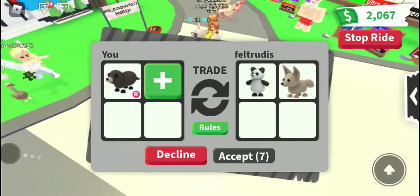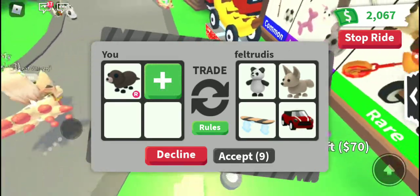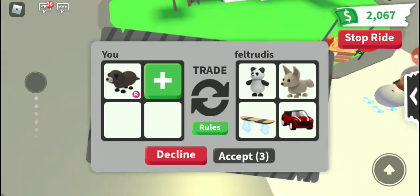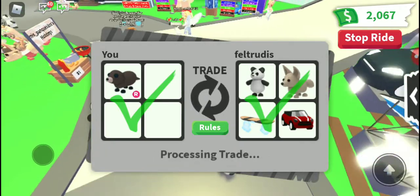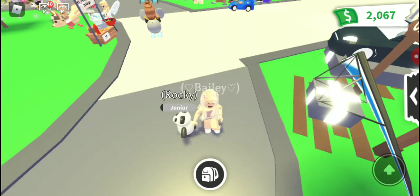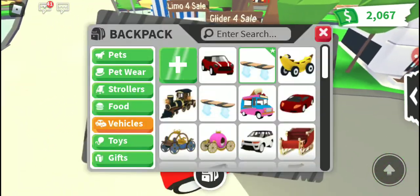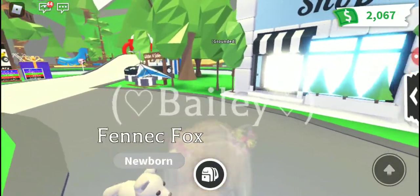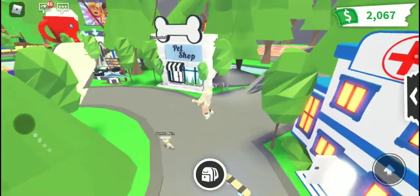A Finnick fox! That's what I wanted in the first place — so cute! An elephant! Okay, there's no way they are going to accept this. But if they do, I'll be really happy. Three, two, one — accept. There is no way I just got a panda, a Finnick fox, a cute car, and a hoverboard for a rideable otter. I'm shook! Oh my god, it's so cute! I have a ton of Finnick foxes — I did not know I had that many, but this is so cute.